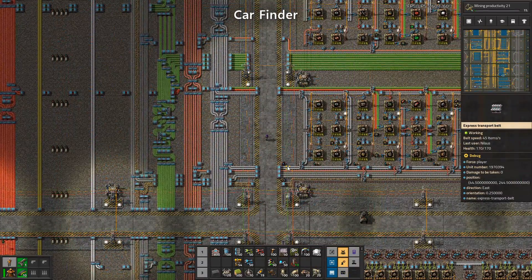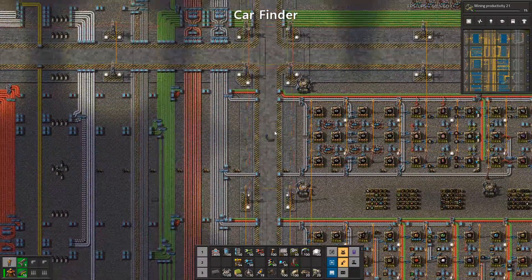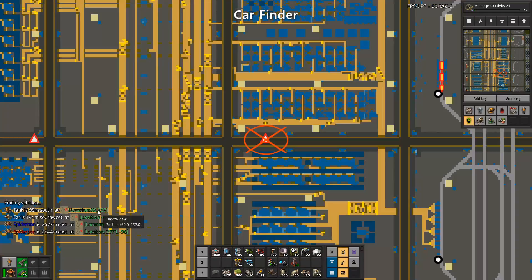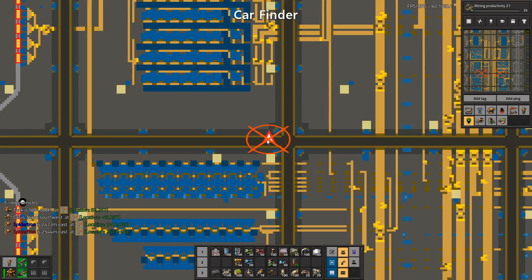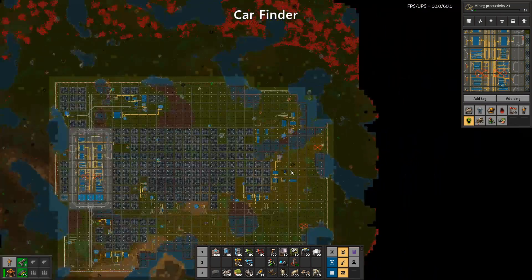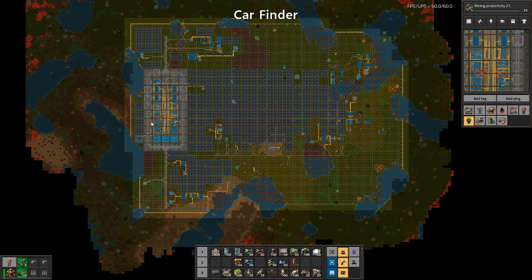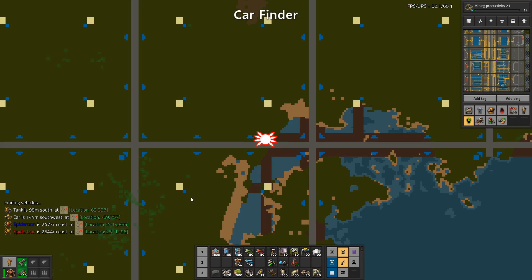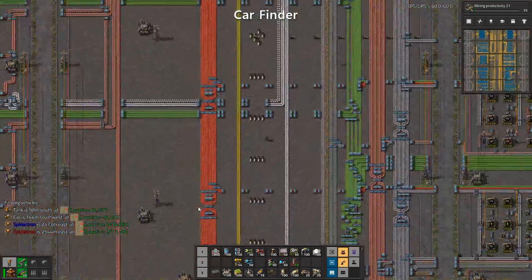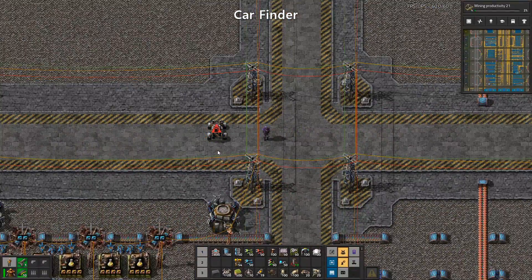The last mod I almost can't live without is another one made specifically for me. I have a tendency to lose my car, and someone in the community — Jeff — thought so too. Jeff made a mod so that with a simple Shift V you get a ping showing where your vehicles are. I can click and see where I left my tank and where I left my car. With the addition of Spider-Tron it also includes Spider-Tron commands.